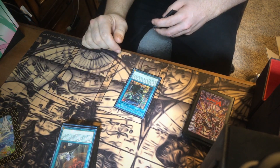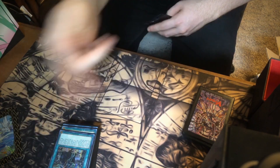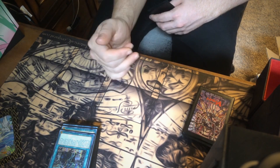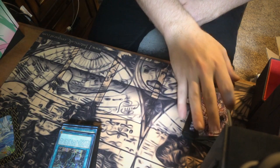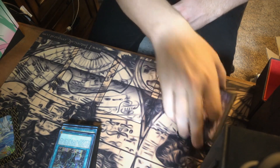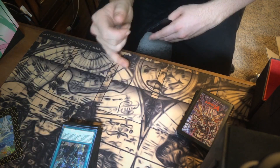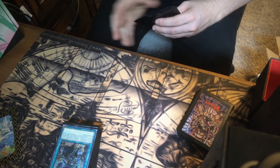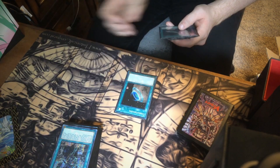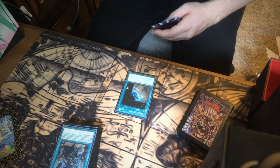Fusion Deployment is used when you want to get out Fallen of Albaz or Alister — you reveal one of your fusion monsters that specifically mentions it, like Albion specifically mentions Fallen of Albaz, and it brings it out. The fusion monster has to specifically mention it — you can't just do a monster with 2500 or more attack like Titanic Lid. I also run one Terraforming so if I don't draw into Magical Meltdown or New Frontier I have a way to still get them.